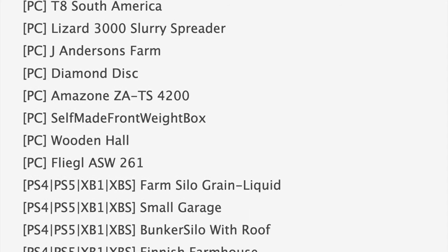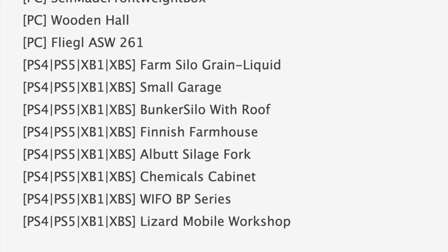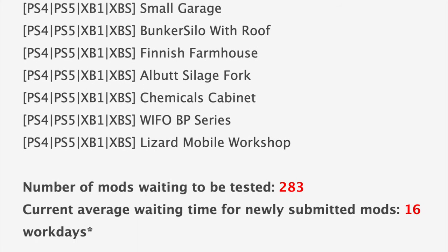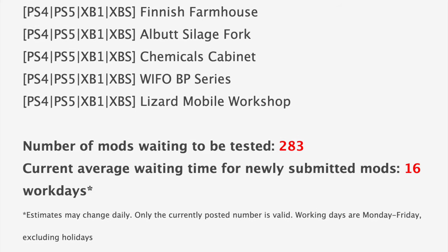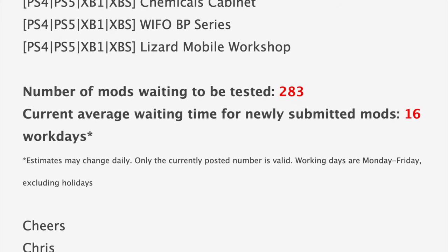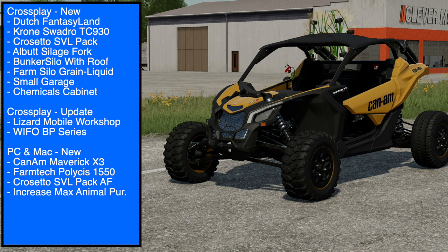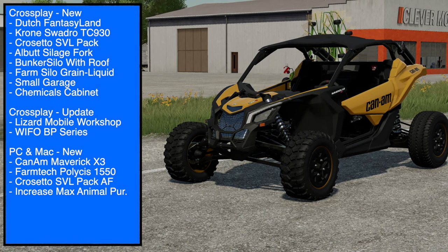Jumping down to our console mods in testing — basically all of these were released today with the exception of one, the Finnish Far. With all that being said, we still have 283 mods in queue waiting to be tested, and the current average waiting time of newly submitted mods is about 16 work days. Don't forget all mods that come out for console must pass PC testing first — that's why you see PC testing being full a lot of the time.